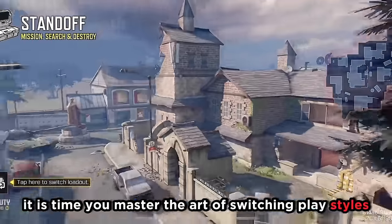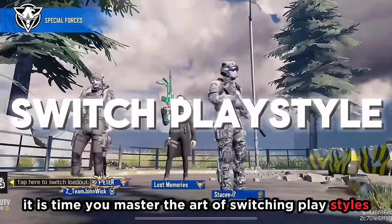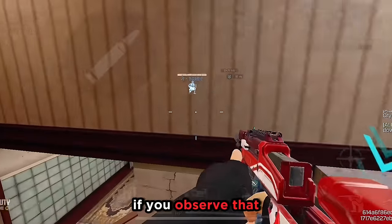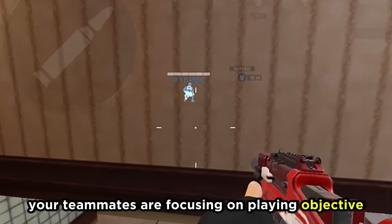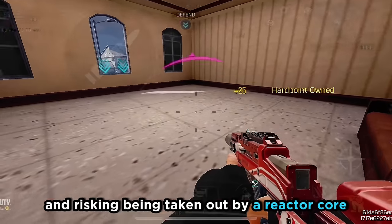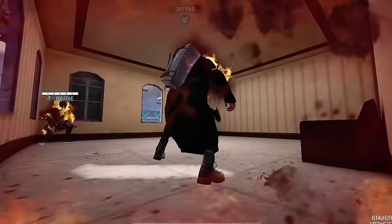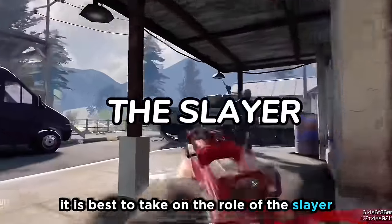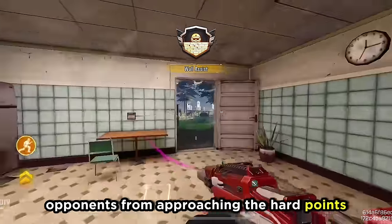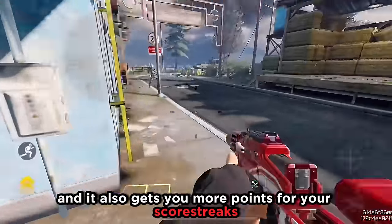Now, once you find yourself in a match, it is time to master the art of switching playstyles. For instance, in a hardpoints match, if you observe that your teammates are focusing on playing objective, rather than joining them in camping the objective and risking being taken out by a reactor core, it is best you take on the role of the slayer. This way, you can prevent the opponents from approaching the hardpoints, and it also gets you more points for your scorestreaks.